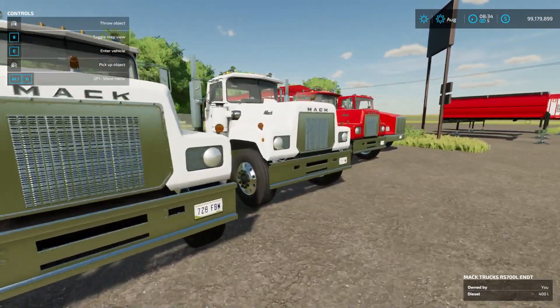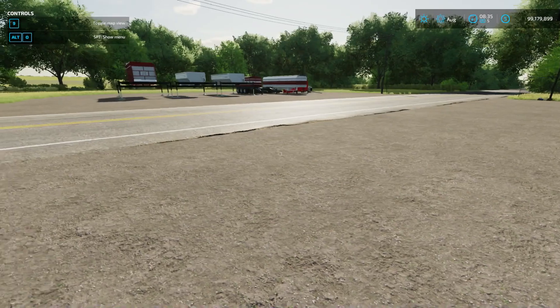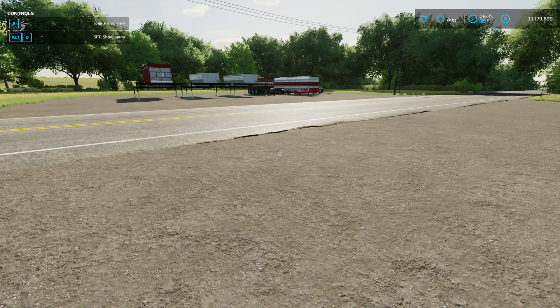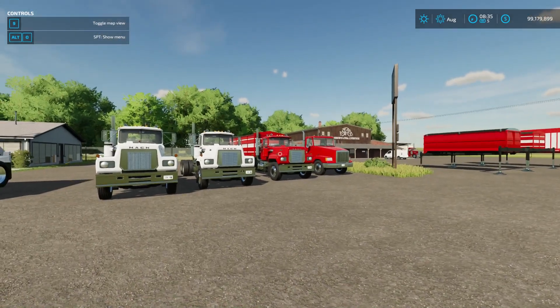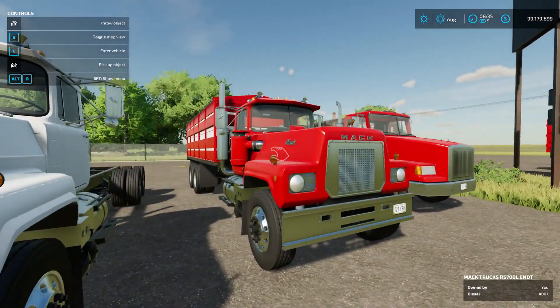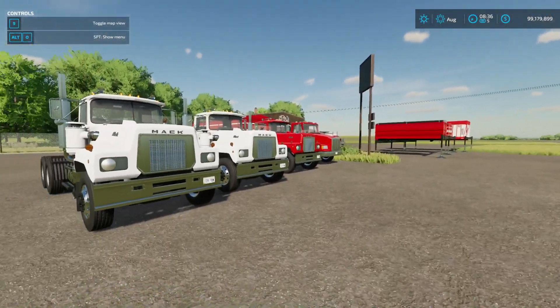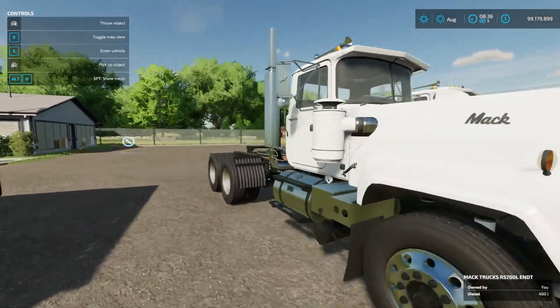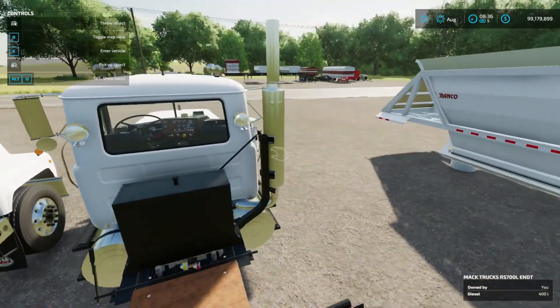Before the Mack update, you had the grain bed where you could put it on, the pup trailer, and grain beds. I don't know if it had a dedicated grain truck, but now it does. It still comes with everything it did before, but now it also has another truck where you can attach the Phoenix attachers too.